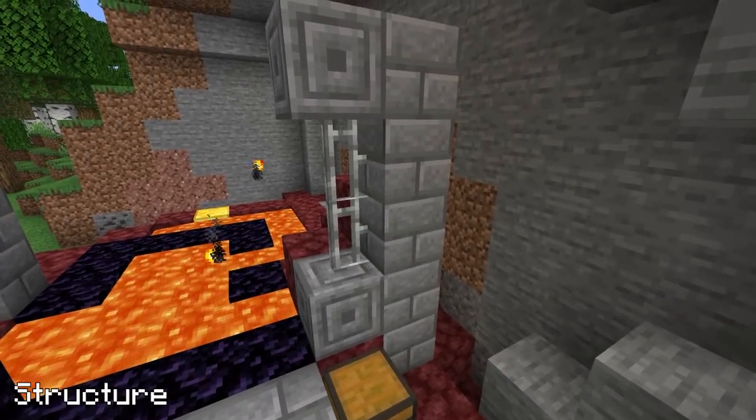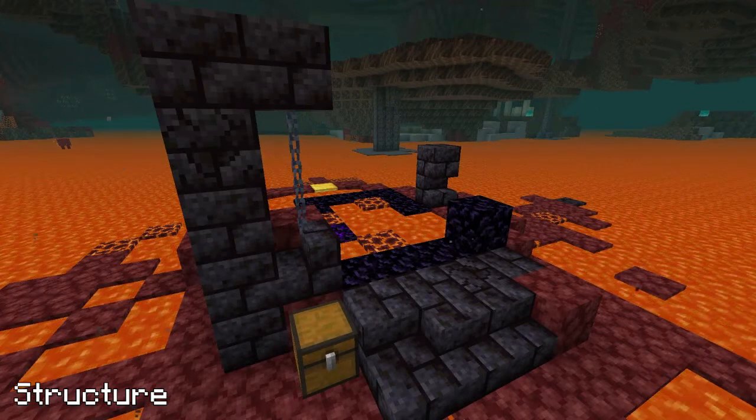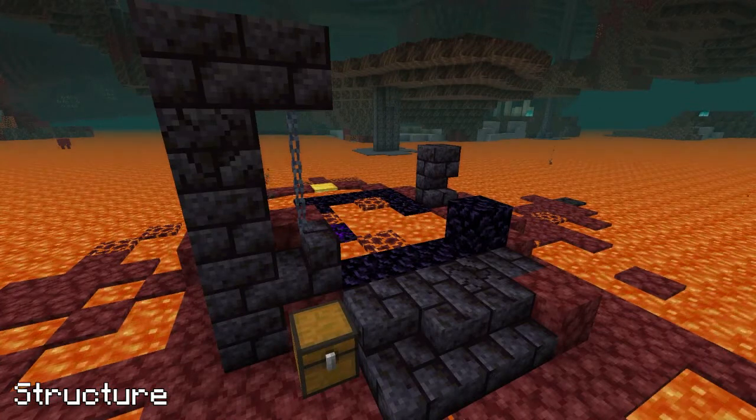Overworld Ruined Portals generate with stone variants and iron bars, whereas their Nether counterparts have Blackstone variants and chains.